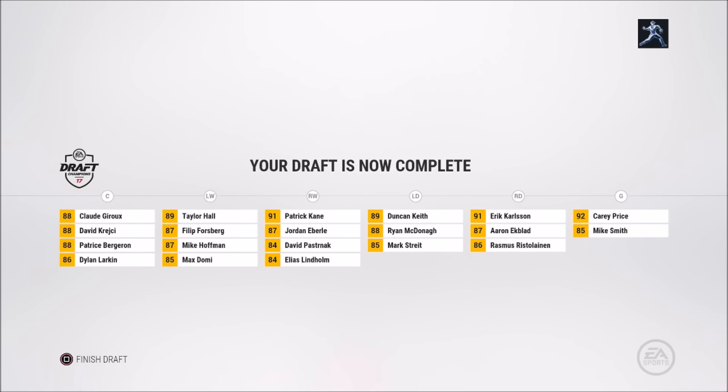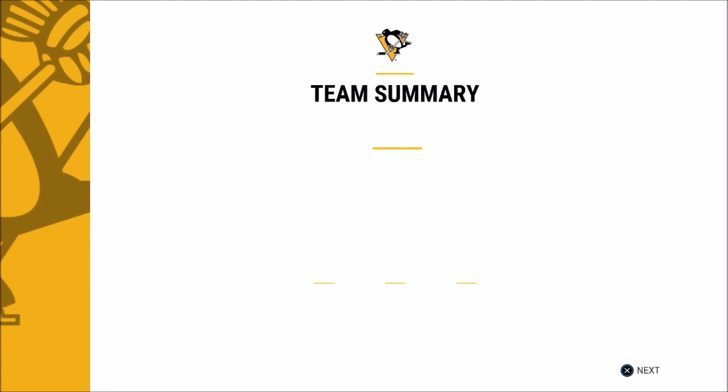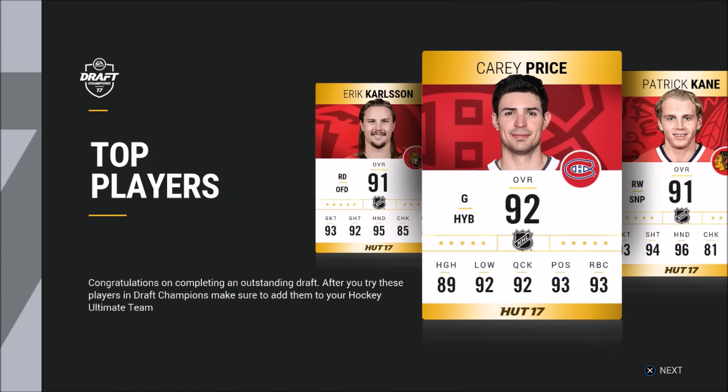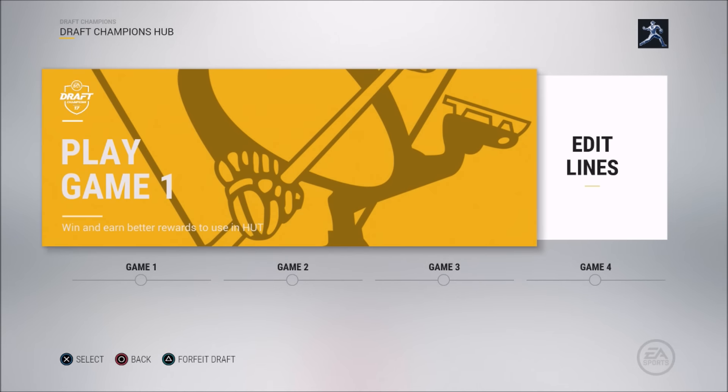92 overall — let's finish it up and see what we get. Carey Price should shut it down in the pipes for me. 93 overall draft, 95 offense, 92 defense, 92 goalie. Those are my top players.